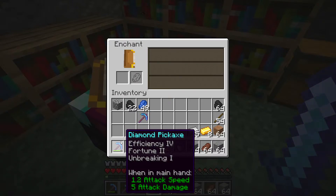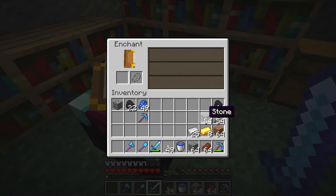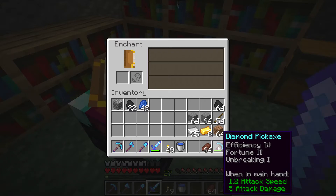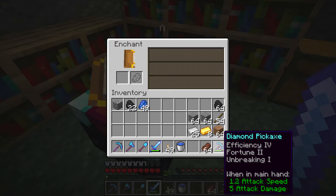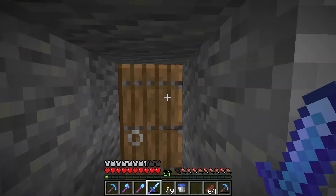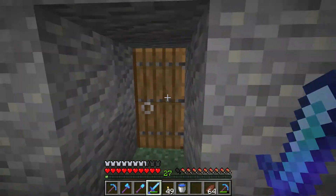Every time you mine a diamond with Fortune you have a chance to get extra, and you should try to get Fortune 3. Make sure you never mine less valuable stuff with this — only diamonds and coal, maybe redstone. Diamonds and coal are super good if you have Fortune on your pickaxe.